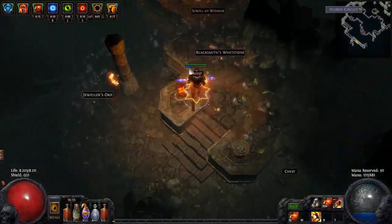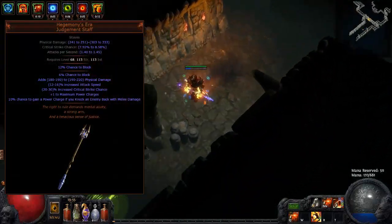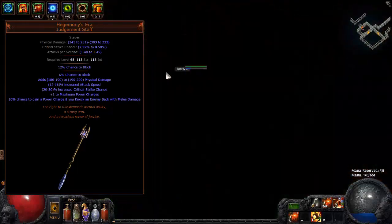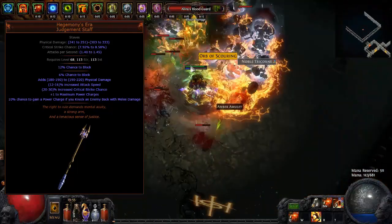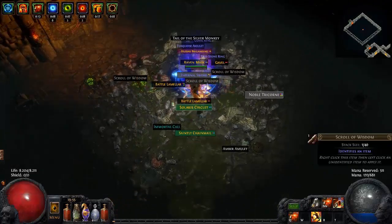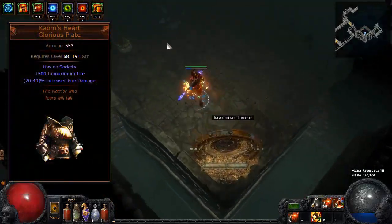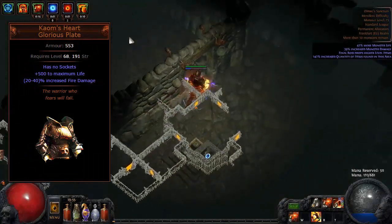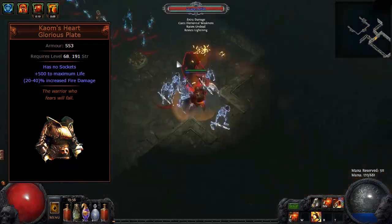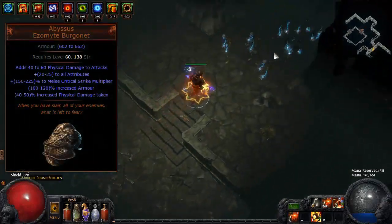The core unique for this build is the Hegemony's Era Judgment Staff. Nice physical DPS, decent crit chance and the unique ability to generate power charges on melee knockback makes it almost impossible to drop a better rare staff in a temporary league. As soon as you have a 5-link or 6-link ready, take advantage of the plus 500 life from Kaom's Heart, my personal favorite for any two-hander build. Use any rare chest piece or even Tabula Rasa until you can afford it. The last unique I recommend for this build is for our helm slot: Abyssus.